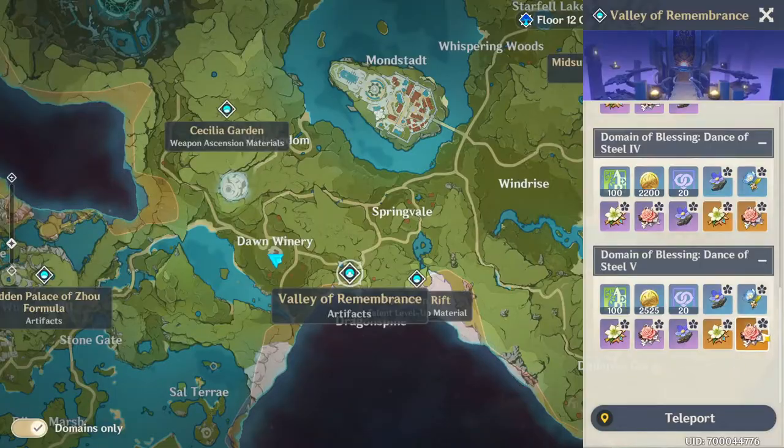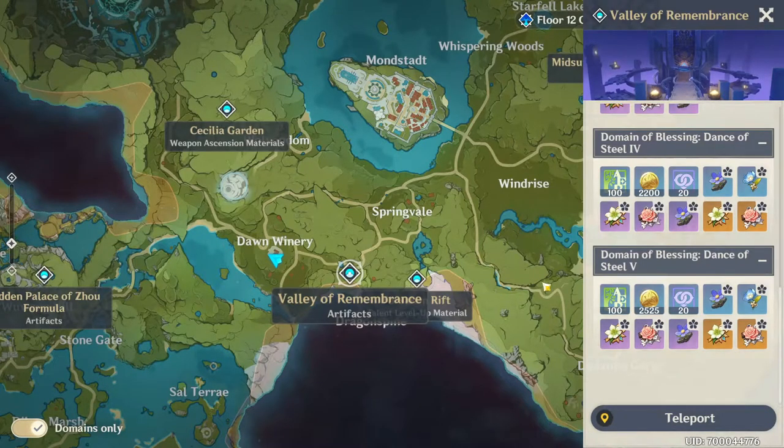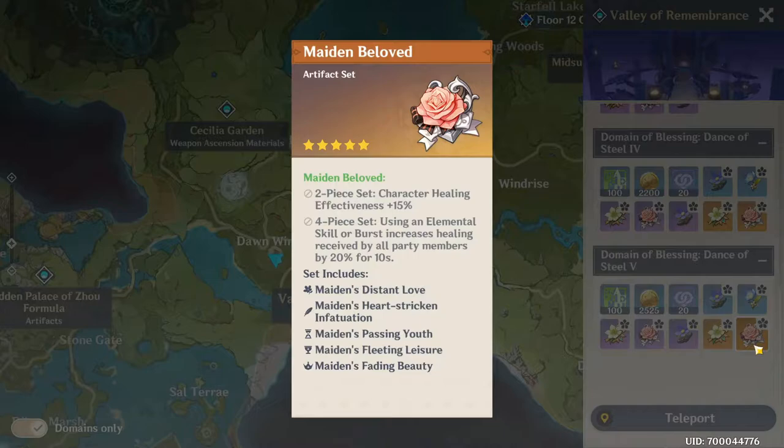For the Maiden Beloved set, you want to look at this for every healer you have. This can be used on Barbara, Qiqi, and even Jean. Some characters like Qiqi scale off attack, so it'll be better to do two-piece Maiden and two-piece Gladiator. For Barbara, she scales off HP so you can just use the full four-piece Maiden Beloved.